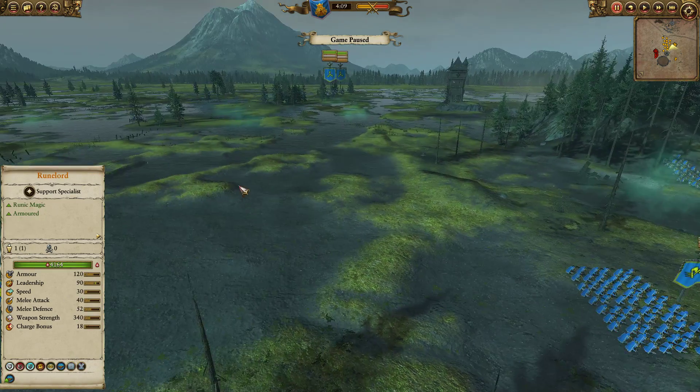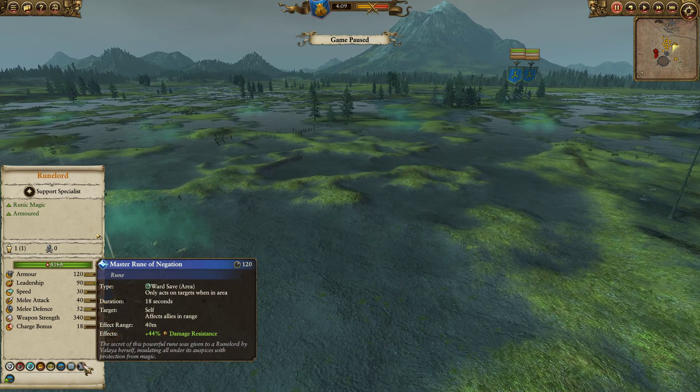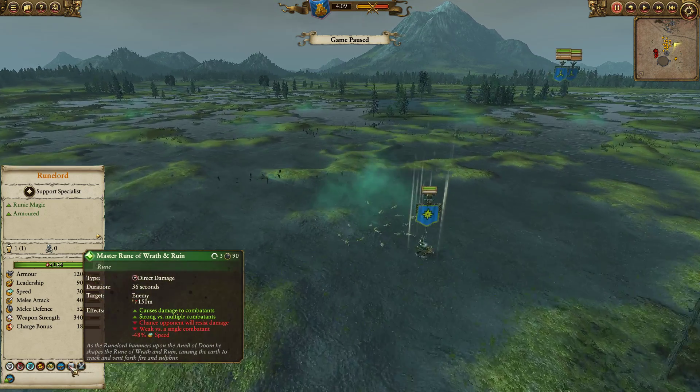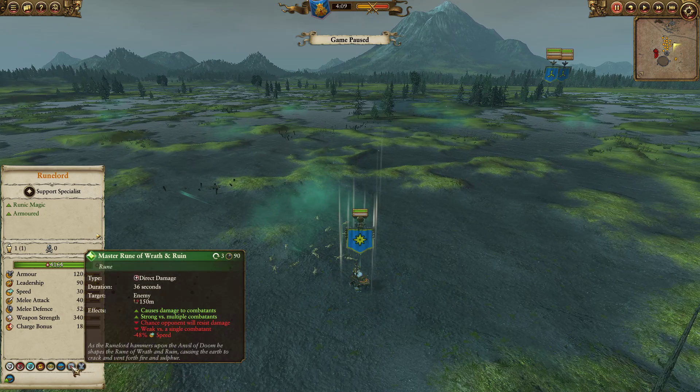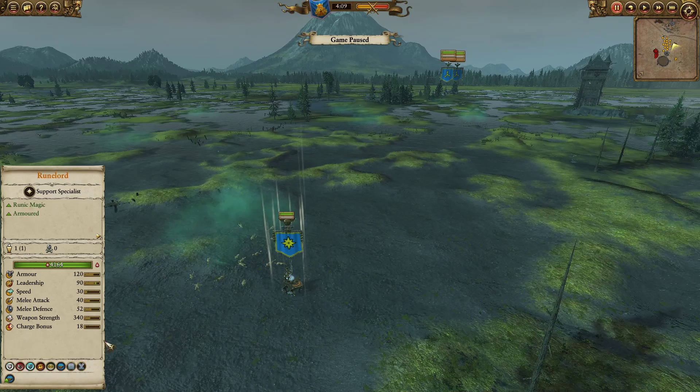You will often see Plague Monk Censor Bearers in this sort of matchup, and stripping them down by a further 15% is really effective — it gives your Dwarves a 40% magic resist. He also has the Master Rune of Wrath of the Druin, which is useful for that slow on crushing blobs of infantry, especially if it's something you struggle to take out otherwise.